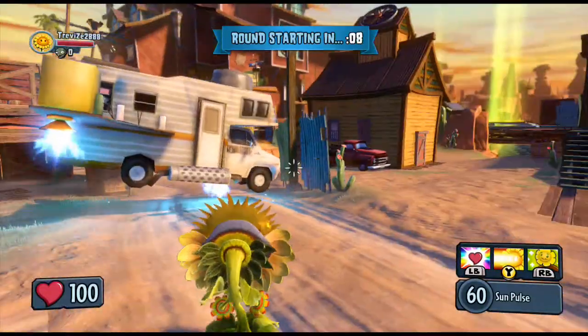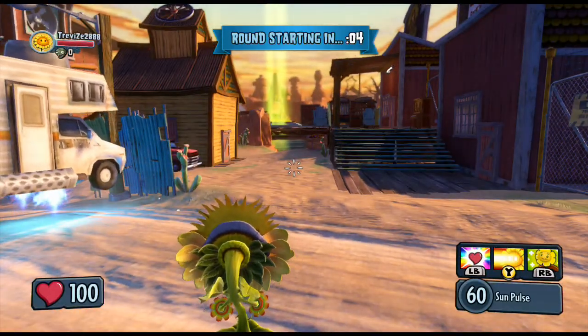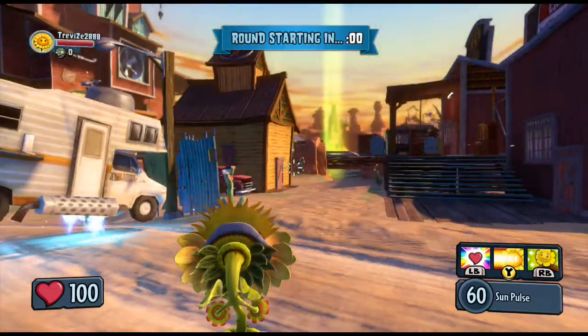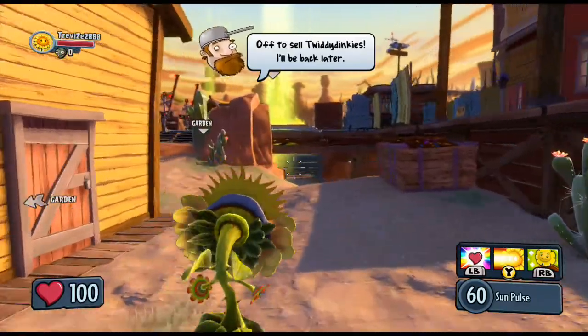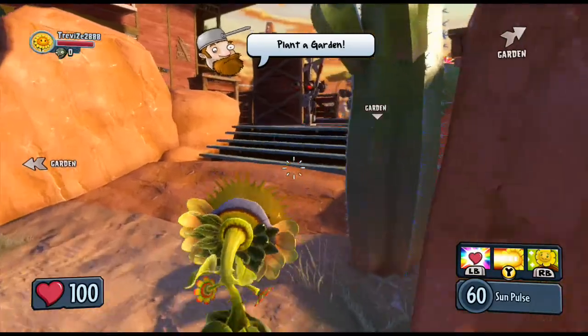I'm going to head over to that garden over there, which I think is the closest, so we're going to go check that out. As soon as Crazy Dave flies away, we'll go — and the garden will be up here.